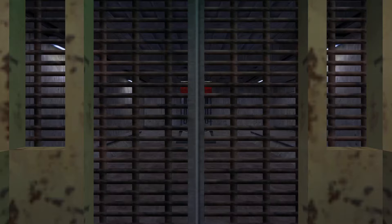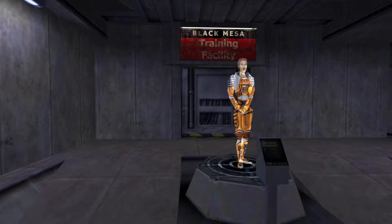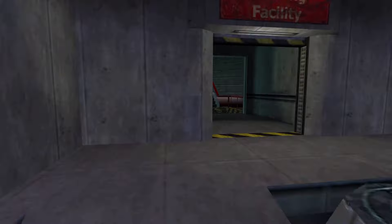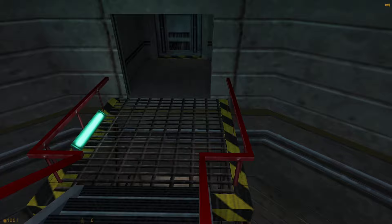Hello and welcome to the Black Mesa Hazard Course, where you will be trained in the use of a hazardous environment suit. I am your holographic assistant. Let's begin by stepping into your suit — you can see it suspended up ahead of you. If you see one of these buttons, press it and I will appear to demonstrate certain moves. It's a nice little world tutorial. Welcome to the HEV Mark 4 protective system for use in hazardous environment conditions.